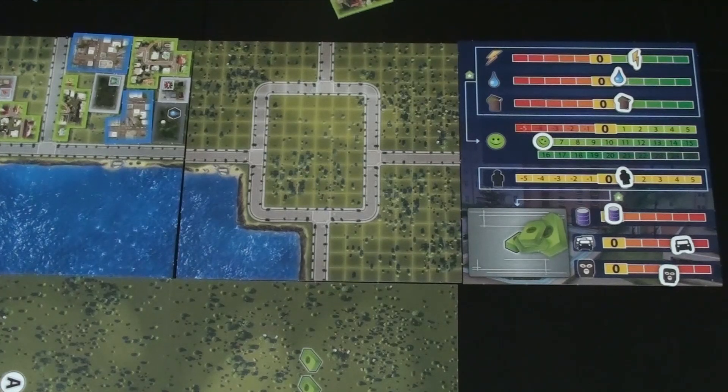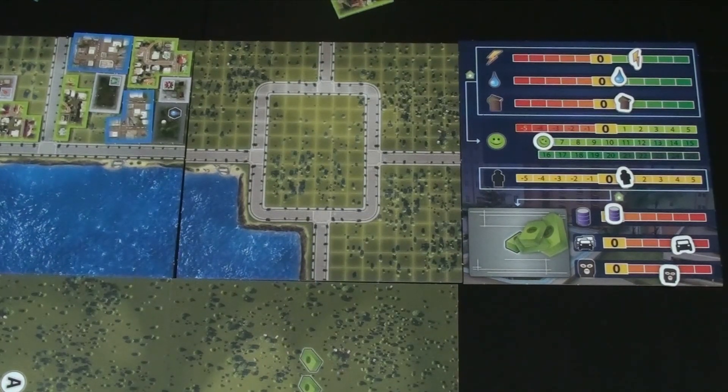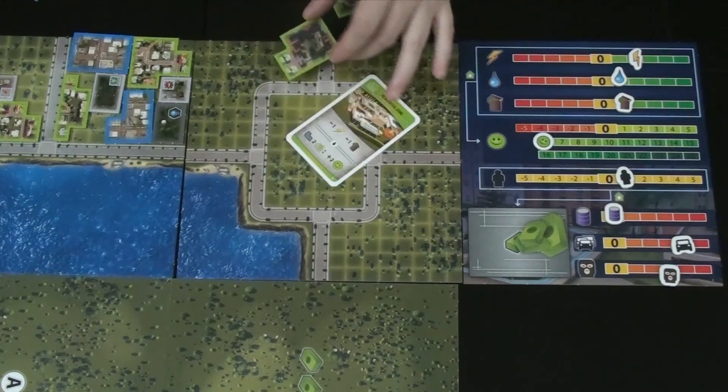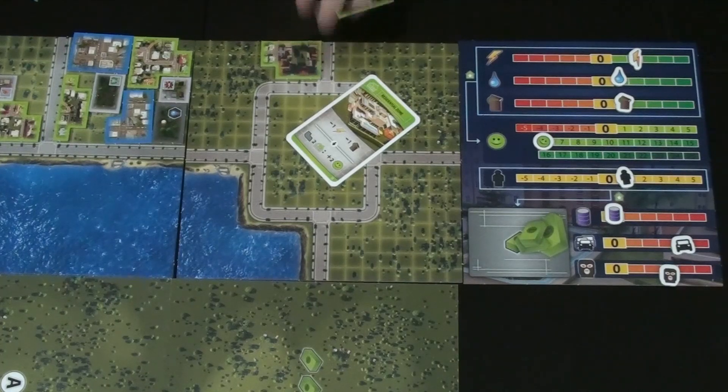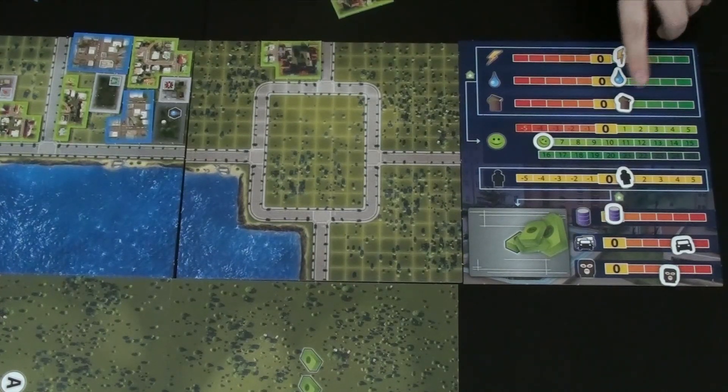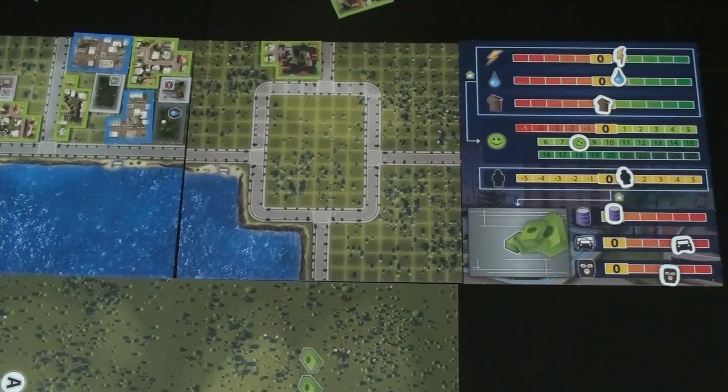Kim decides to play a residential card — spending electricity and trash and getting two happiness if placed in a district with two residencies. She places it in the big district. She spends the power and trash resources, gains the happiness bonus, and draws a level two replacement card — which turns out to be a unique building: City Hall. City Hall means if she builds a service building in this district, she pays one dollar less.